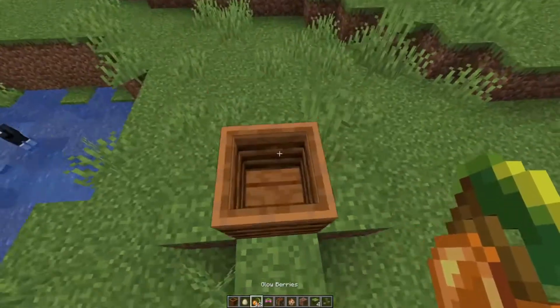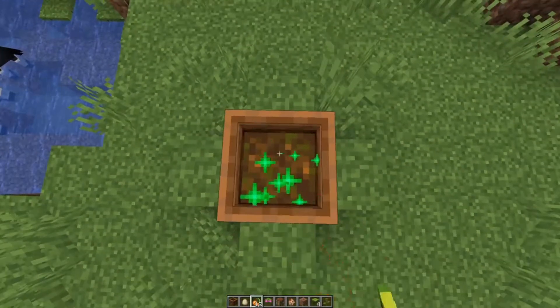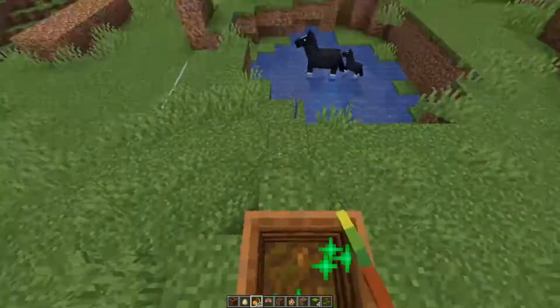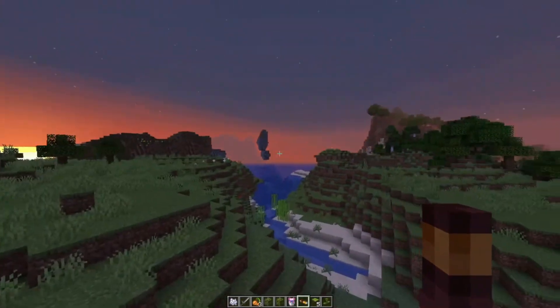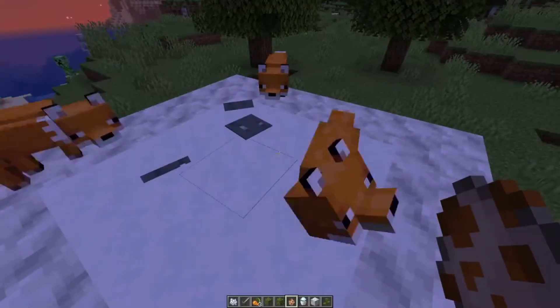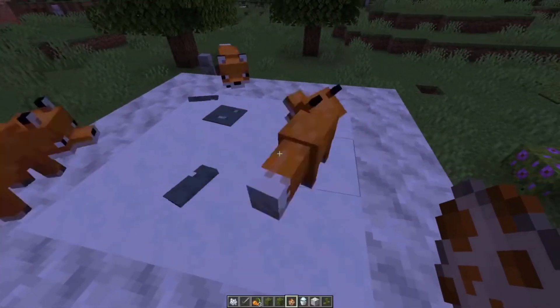Foxes will pick up and eat the glow berries. As you can see, they are not that good at composting. They have not changed the inventory texture for the spyglass yet. After a while in the snow, the skeletons will turn into strays. Foxes can now walk on top of the powdered snow.